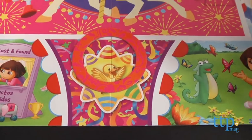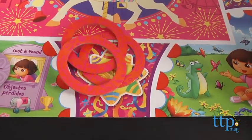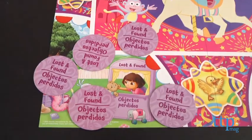For Ring Toss, toss or drop one of the rings onto the duck picture on the board. You have three tries to do it, and if the ring lands around the picture, you win a ticket.